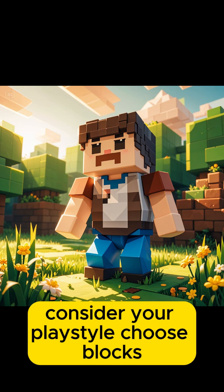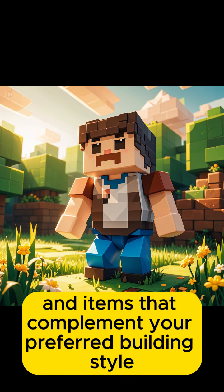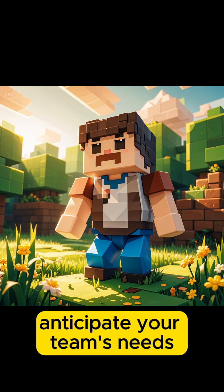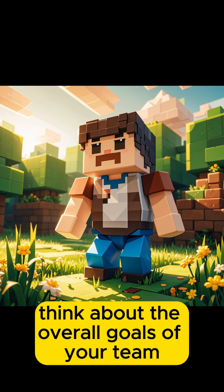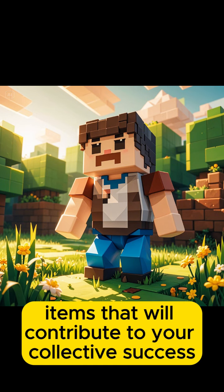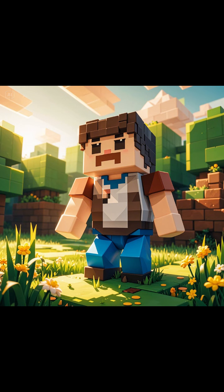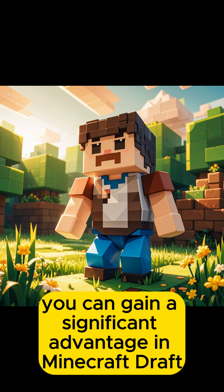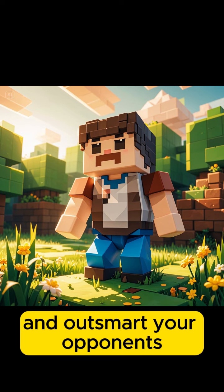Consider your playstyle: choose blocks and items that complement your preferred building style or strategy. Anticipate your team's needs: think about the overall goals of your team and select items that will contribute to your collective success. By mastering the drafting process, you can gain a significant advantage in Minecraft Draft and outsmart your opponents.